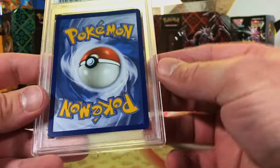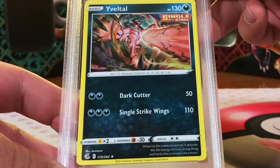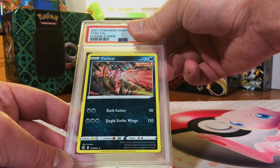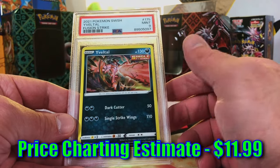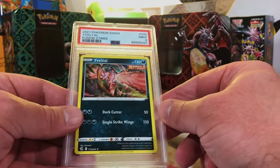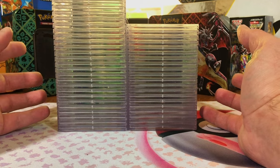Last slab - let's end it on a 10! Yveltal rare from Fusion Strike - why not, I would give it a 10 but it's probably a nine. Mint Nine - we ended it off with a mint and that is awesome! Wow people, we did really good - we got the PSA 10 Garchomp and a Mint Nine first edition Base Set Machamp sent in by my awesome subscriber Caleb!